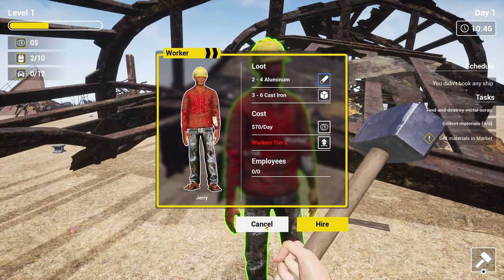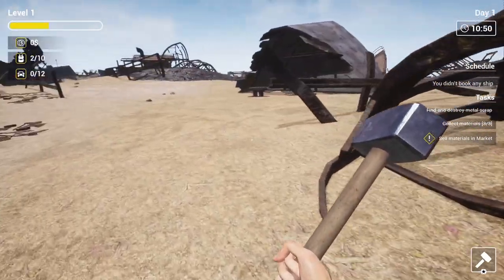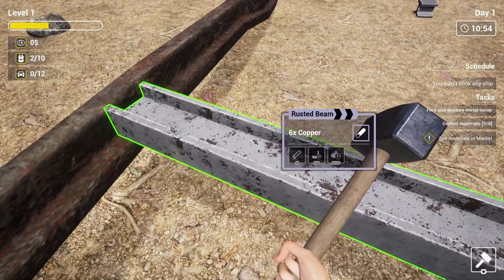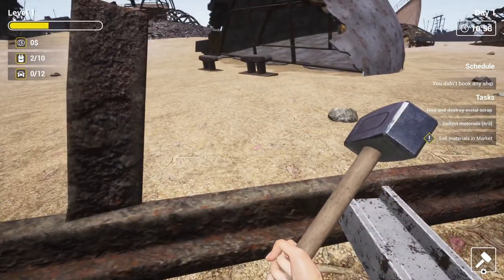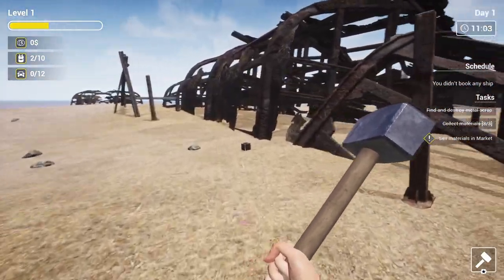Notice on the left side of the screen there are bits of metal laying around. They left these here so you can go and pick them up because you've got to start somewhere and be a scrounger. Now, if there's something you can't demolish, it'll show it like this — notice there's a hacksaw icon on it. You need the hacksaw to take this apart. You can beat on it all day long with a hammer and nothing is going to happen.